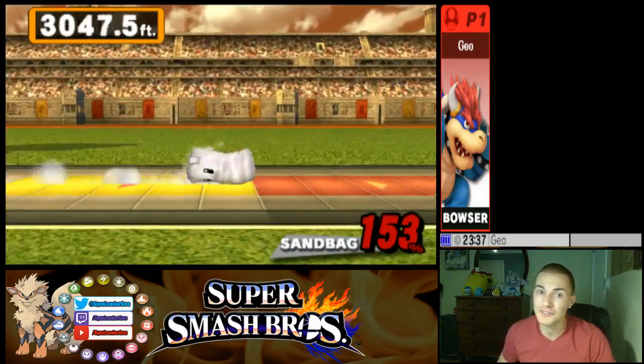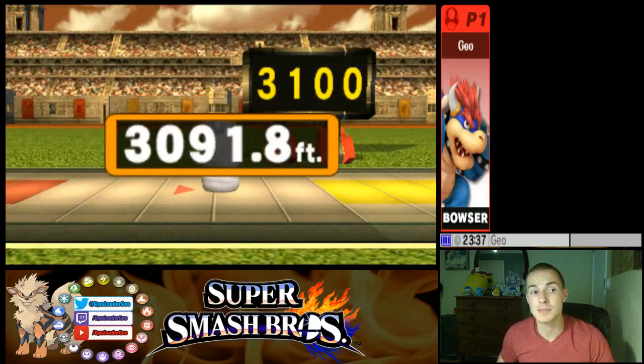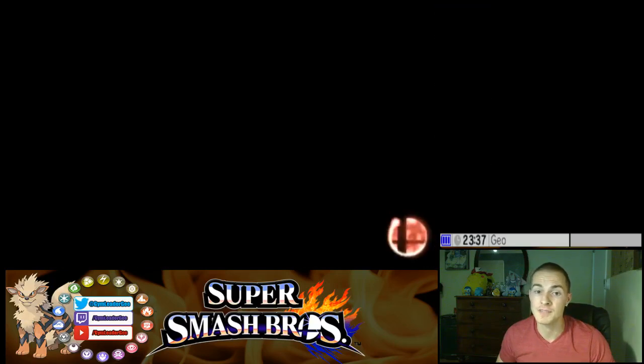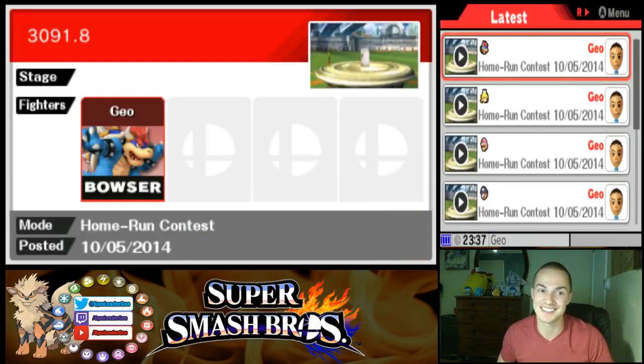You should have about 150% or maybe a little bit more. That should get him to about 3000 to 3100 feet. And there you have it — you didn't even need to use the bat right out the gate, which works for almost all the other characters. Bowser's is pure power.